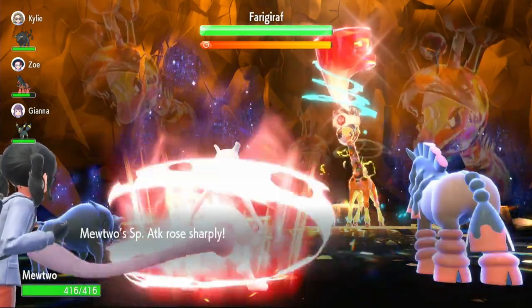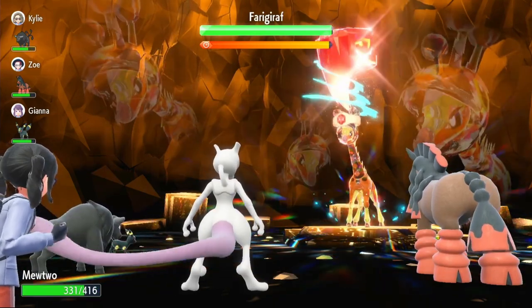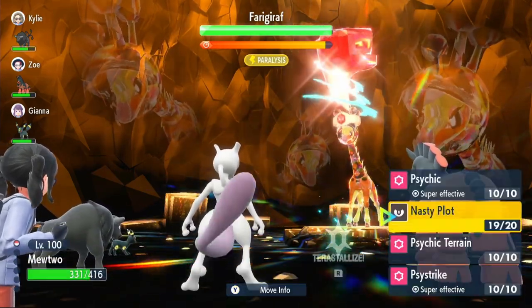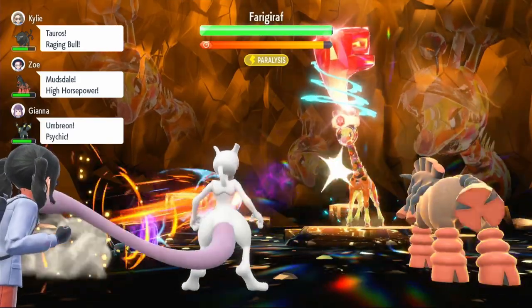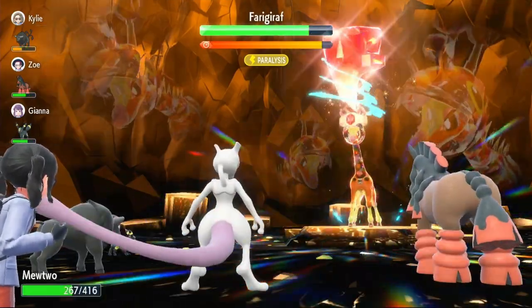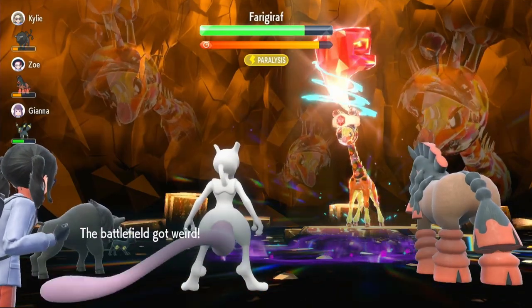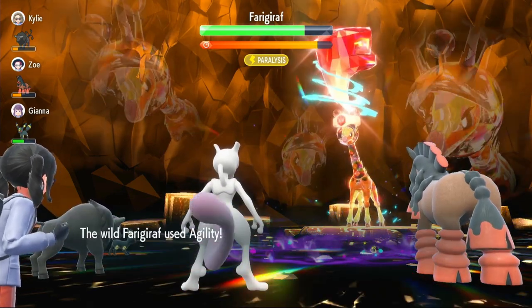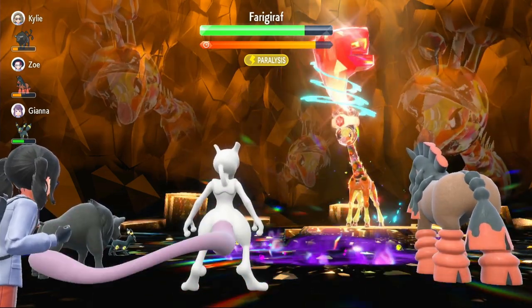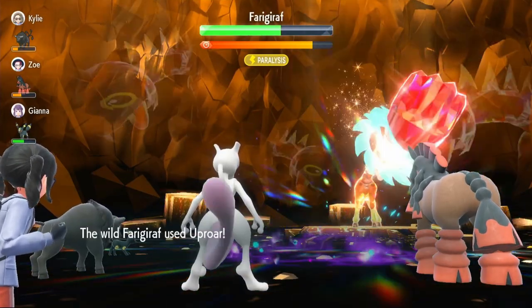I'm going to check if this one has stronger Defense or Special Defense — they're actually the same. Should we just use Psychic and change things up? I forgot to use Psychic Terrain — that's my bad. The damage we did didn't even count. Let me use Psychic Terrain real quick. Sometimes the raid bugs out and the damage doesn't really count — you don't see the bar go down, at least from my experience.